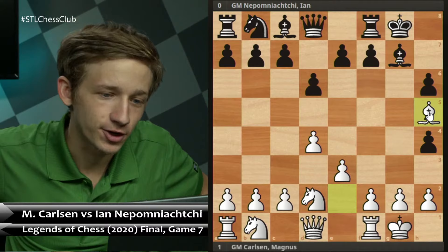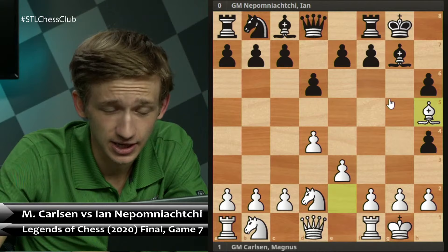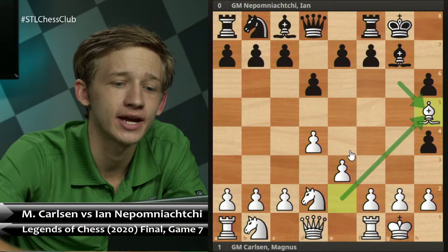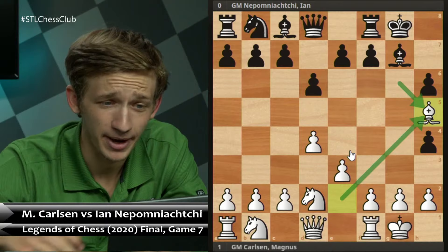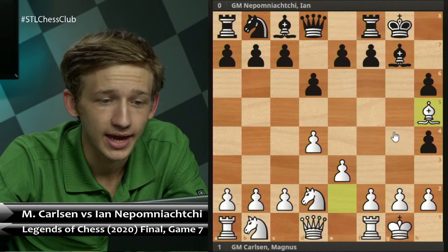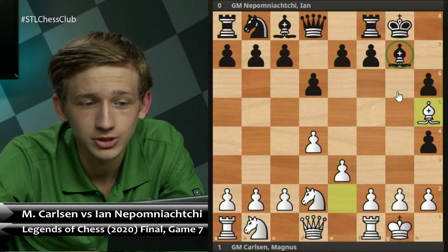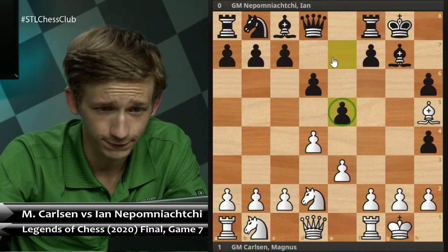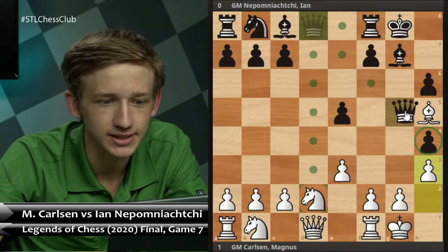The move g-takes-h4 can be played, met with bishop-takes-h5. If there are any Bobby Fischer fans in the chat, you may recognize this type of position from a certain world championship match where white was able to capture on h5, and Fischer got a similar pawn structure. With this open g-file, black can exert pressure, and these pawns — while they look awful — actually aren't all that weak. The black king will be okay with the dark-squared bishop around. Additionally, black now has time to break in the center with a move like e5, takes-takes, h3 to cement the pawns, and something like queen g5 would be quite interesting for black.